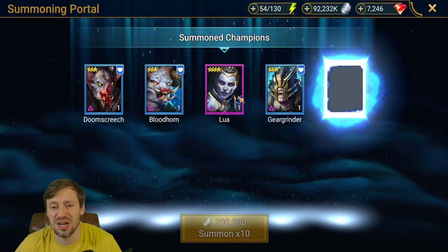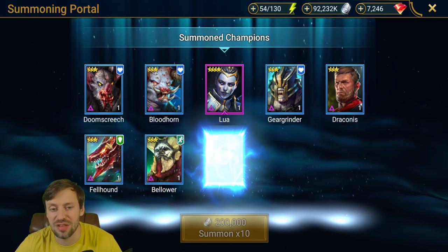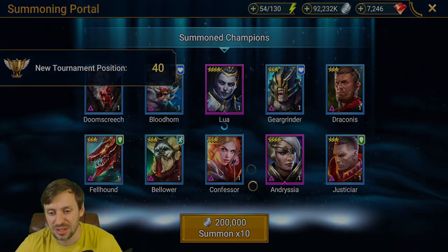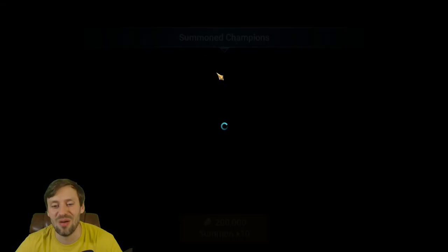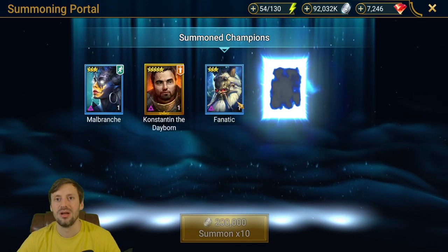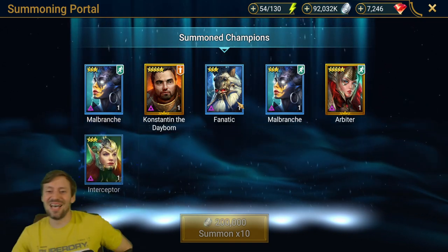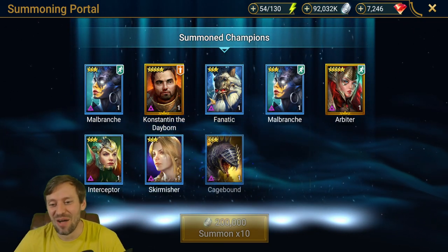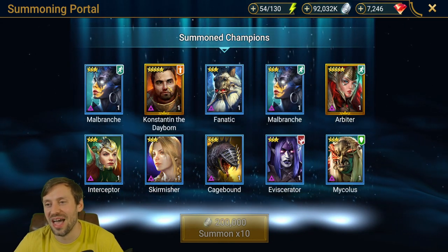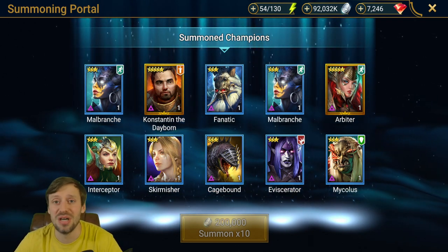Lua hits really hard — never really used her but I know she can hit pretty hard. Fellhound is the fastest campaign farmer in the game. Oh my god, come on. Ten more shards — there we go. Oh yes! Wow. I've already got Constantine and I was just like, what the hell? How can you have two — let's look at my account — but another Arbiter! Absolutely amazing. That's really going to boost my teams for arena.